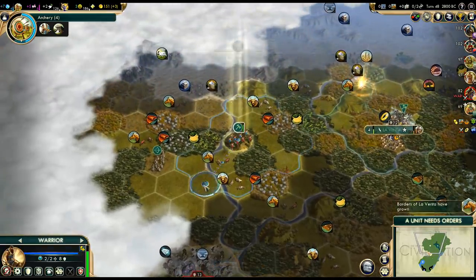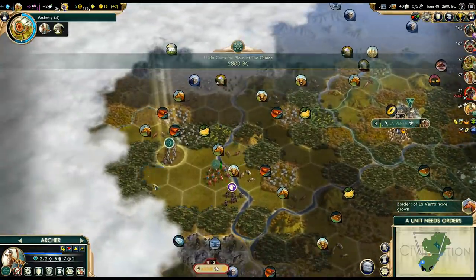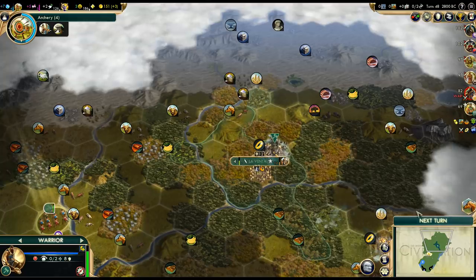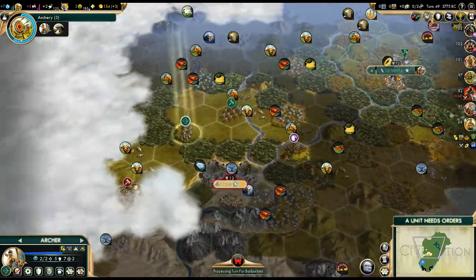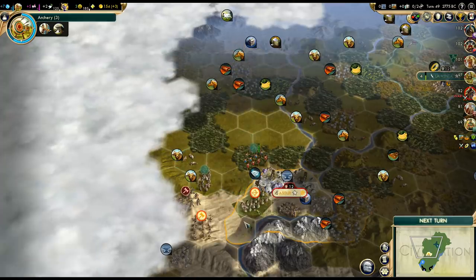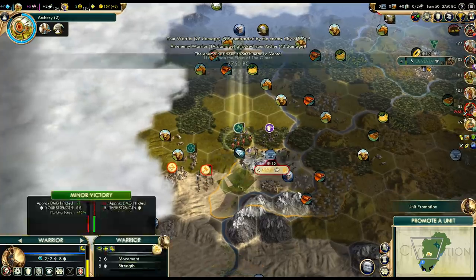It's not like we have anything better to do. Pillaging speeds up the settler by one turn — better than nothing. Three more turns on the mine. Spain is another civ in the game — we need to make contact with one more. Let's pillage the gems. Actually, there are more units around here, so it might not be safe to pillage the gems. But we got a promotion at least.